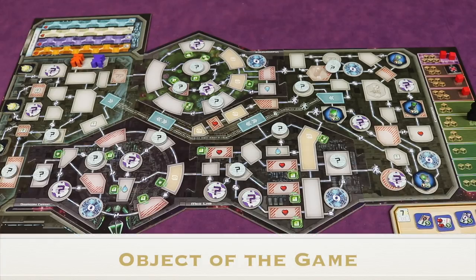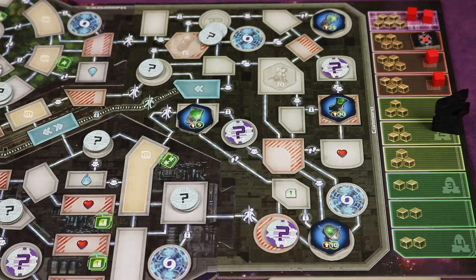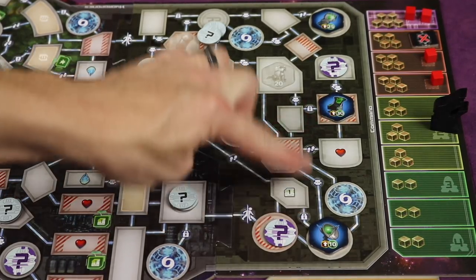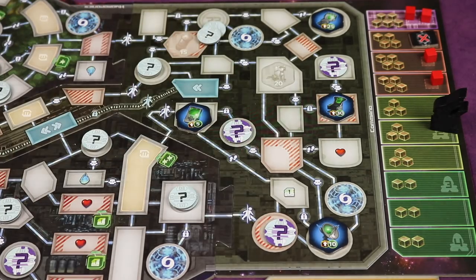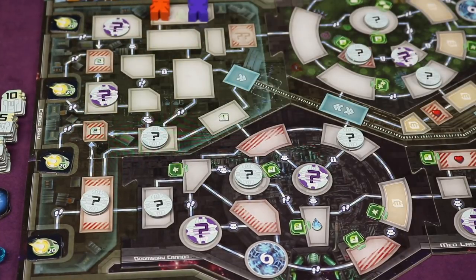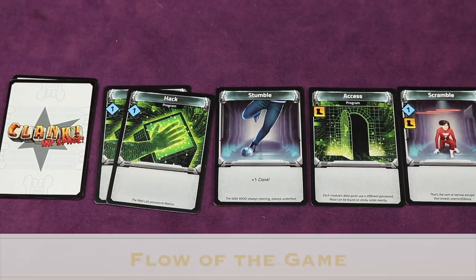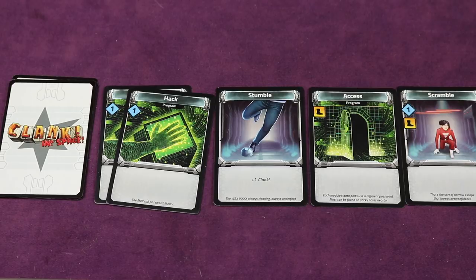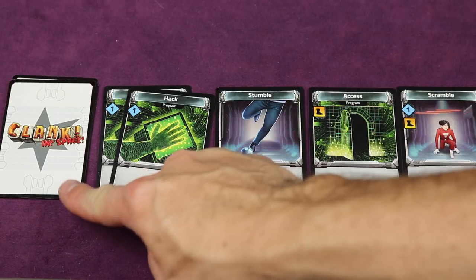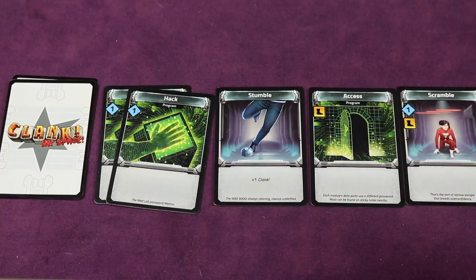The object of the game is to move your player marker through the ship all the way to the command pod, pick up one artifact — the further you go, the harder but the more points — and make your way back to the cargo bay, escaping through an escape pod to keep all the points you've gained. Each player takes their turn, then it goes clockwise. On your turn, you draw five cards, use them to do different things, discard them all, buy more cards, and then it's the next player's turn.